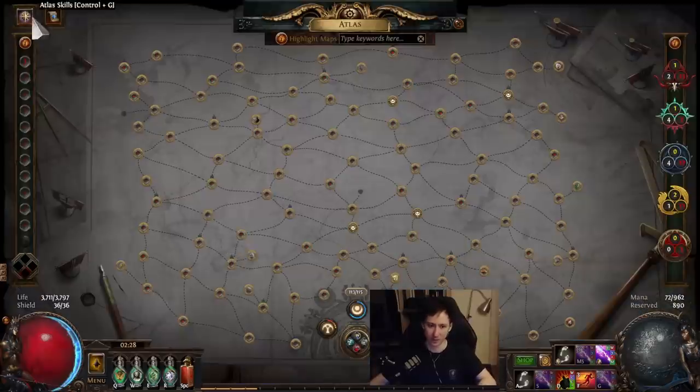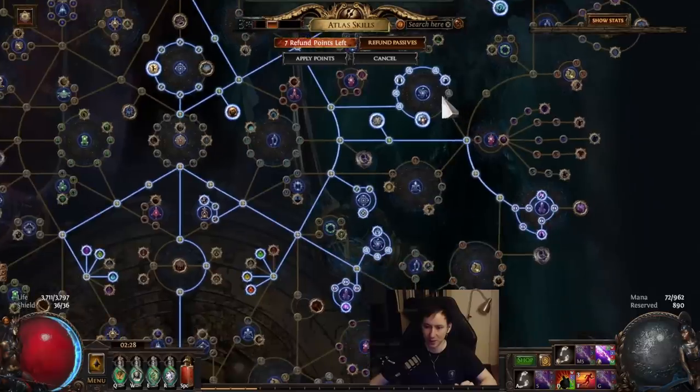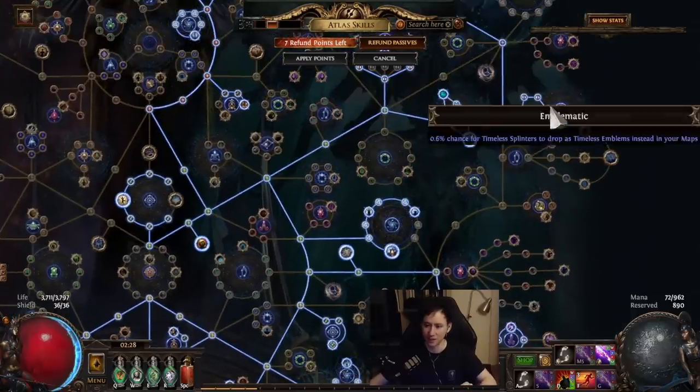The strategy I'm running is going with Stream of Consciousness, and I'm trying to get Expedition or Legion in my maps.